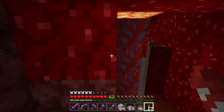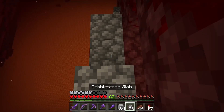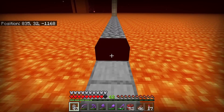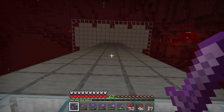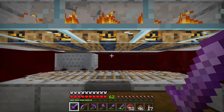Guys, it looks like our hoglin farm is right there, so we need to slab off this area. So close to being done here — this farm is going to be so awesome. We're also going to have to slab this little walkway area to our farm. Now our farm is officially complete. Let's stand over here and watch as the hoglins start coming down. The hoglins will spawn up there on that platform, get scared by the warped fungus, then come down here into the kill chamber.